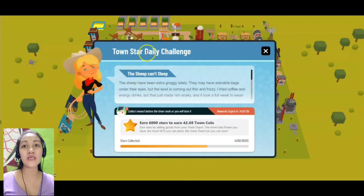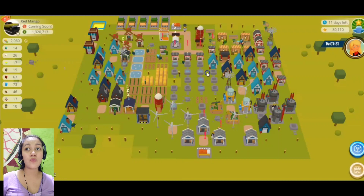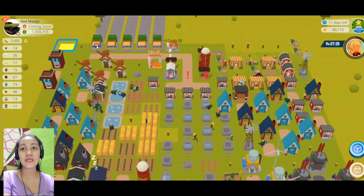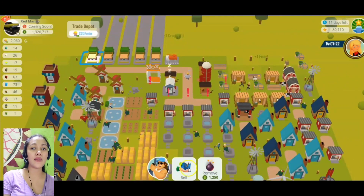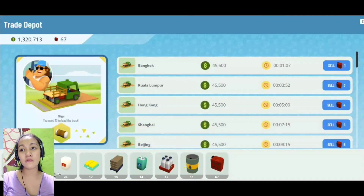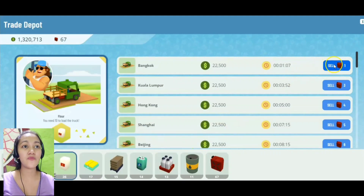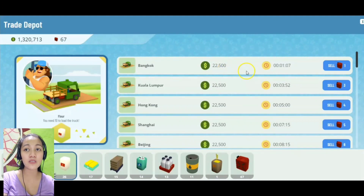As of now, we are needing six thousand stars to complete the TownStar daily challenge, and so far we only have four thousand ninety stars. We can reach that today. Usually what we would do is click the trade depot, then click sell, and click a product or prop that we want to sell — a certain number of stars will then be given to us.